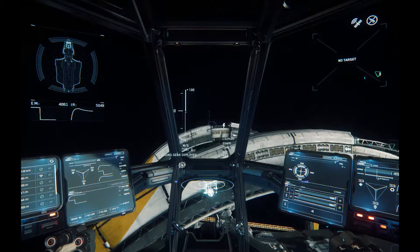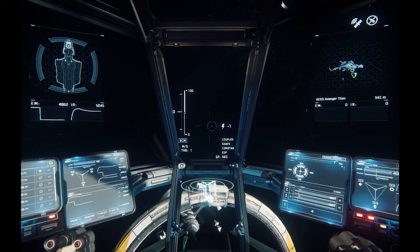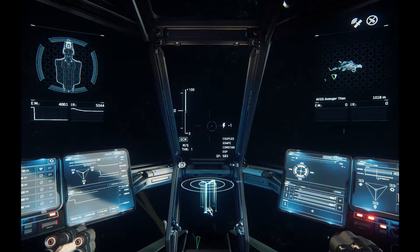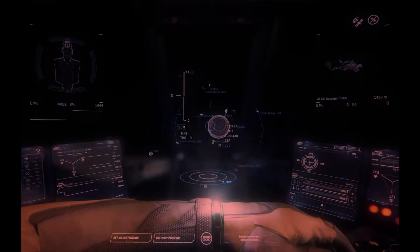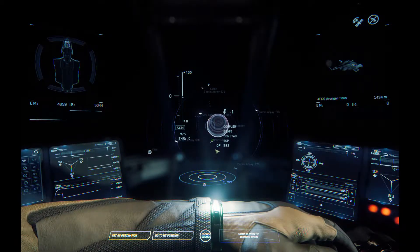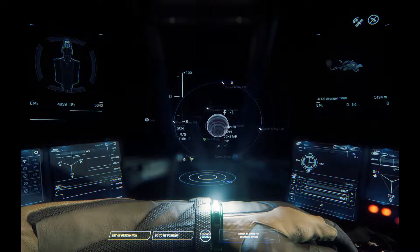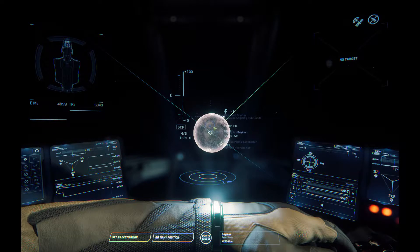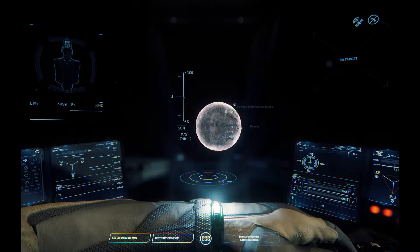Get the landing gear up to move faster. We need to bring up the MobiGlass again — this time F2 for the map — and find Covelex Shipping Hub. It's around one of the planets; I think it's Daymar. Ah yeah, there it is.